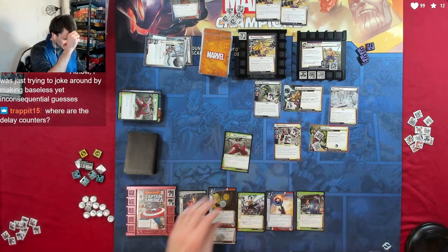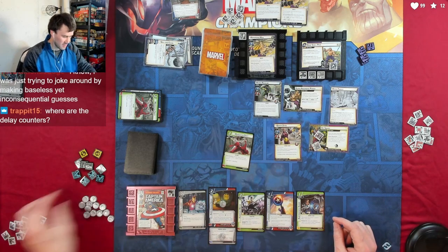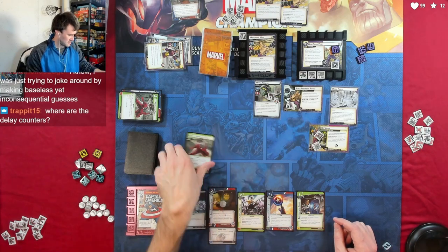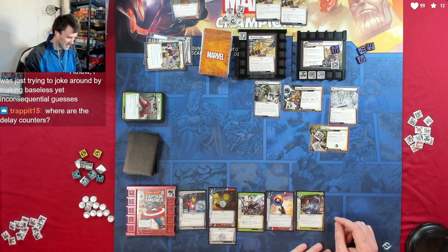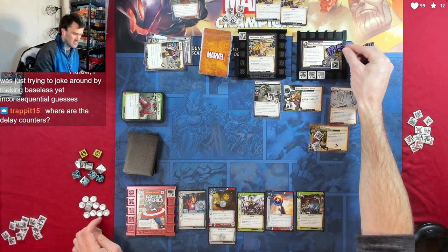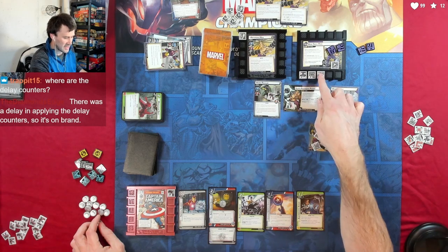My turn. We're going to throw away two cards to play Momentum Shift and heal two damage, then deal two damage onto Baron Zemo. The delay counters — holy cow, you're right, he's up to two, he's done two rounds. Good call — that's an attack card. I don't know if he's gone two or three times — I'll put on three just in case.